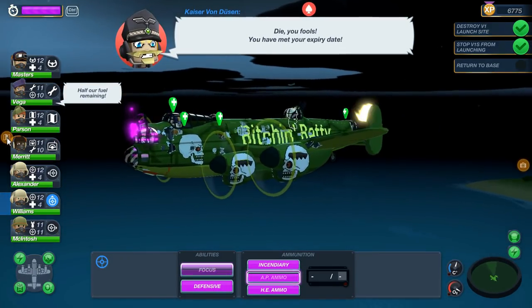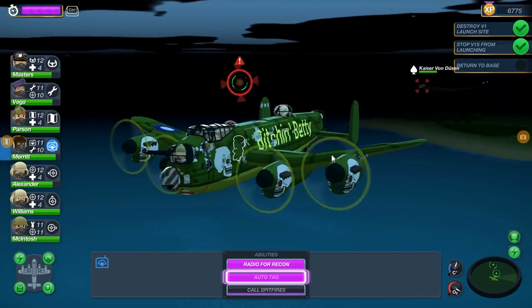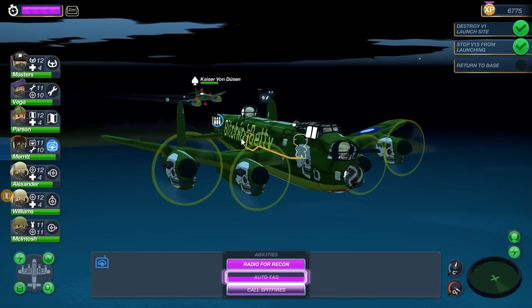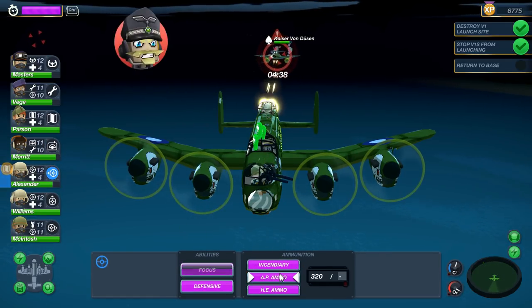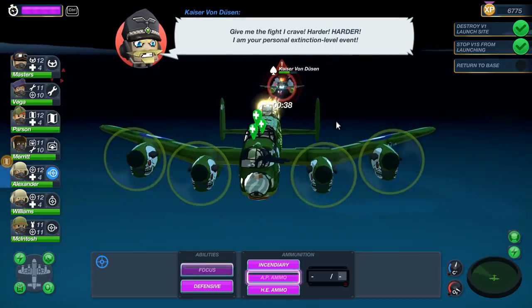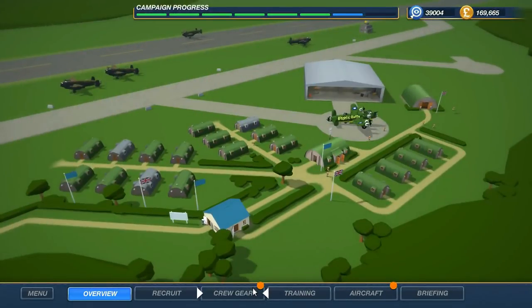We've got more fighters coming in now. I'm going to auto-tag them since I don't really know where they are — we're going to make use of our auto-tag. I want to head to that optional recon target. I want my tail gunner using AP ammo on this advanced fighter. He's counting down to launching rockets at us. He's launching rockets! Hey everybody, Cougar here with some more Bomber Crew. I'm loving this game.